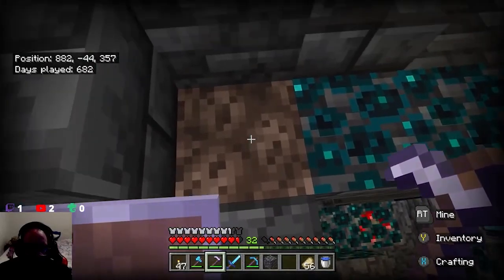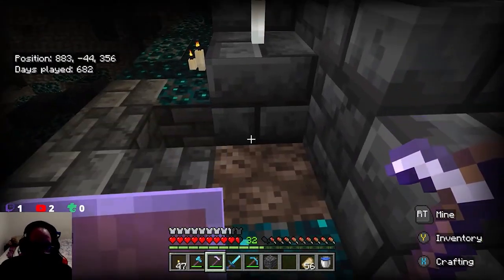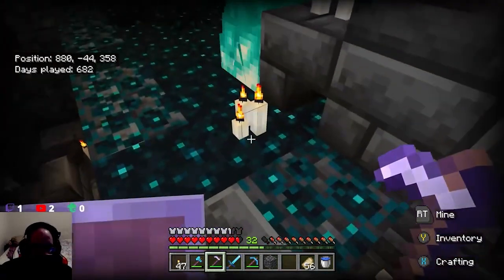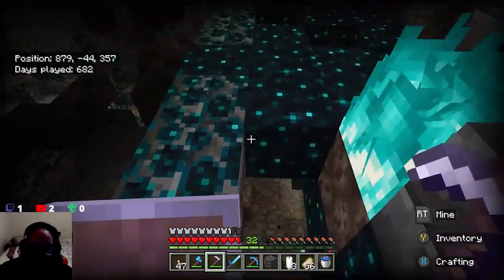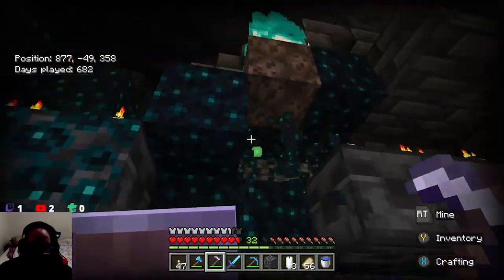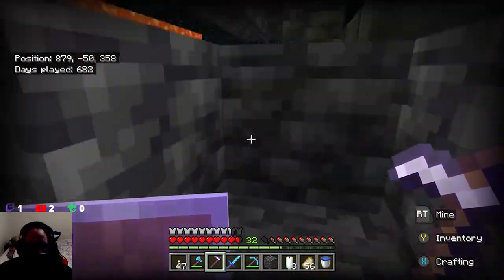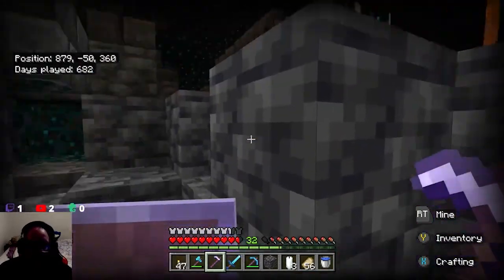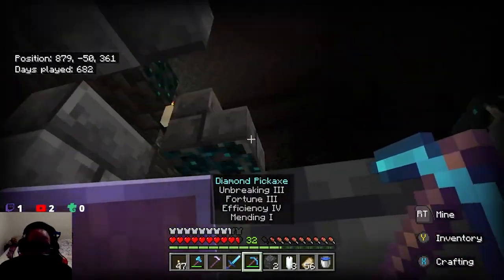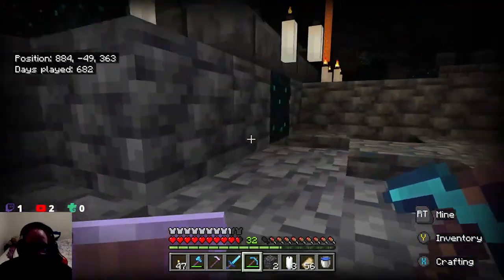That's a weird spot for this to form, isn't it? I don't think I've ever seen soul sand in here like this — and I didn't put it here. Candles — we can grab those as well because they could be nice to use as decoration inside a house. I still want to do paintings and all that. Let's grab these candles.